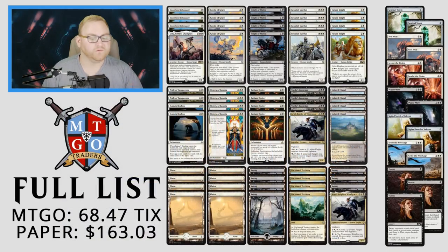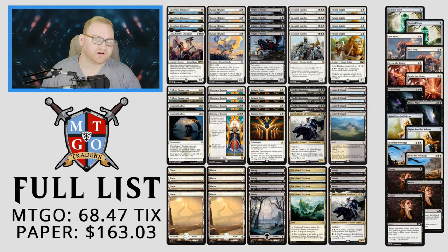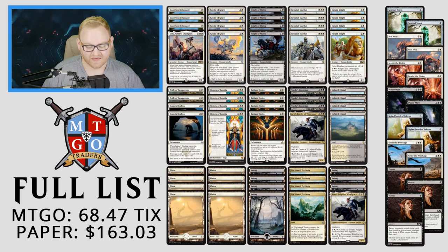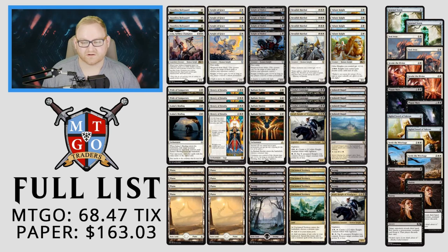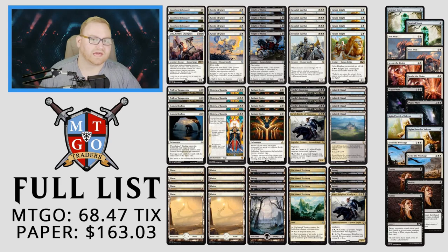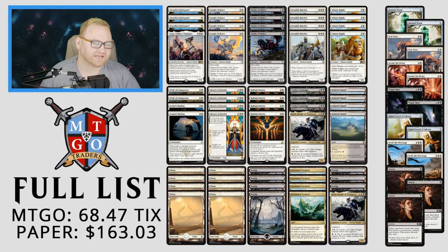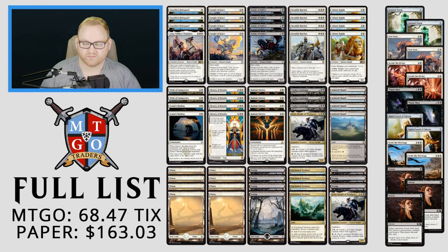If you want to build this on MTGO Traders, it's coming to about 68 tickets, which is not bad at all. In paper it's about 160 dollars. The most expensive cards are Vraska's Contempt and History of Benalia. Vraska's Contempt will likely come down in price if we get another exile-target Planeswalker card in Ravnica. History of Benalia is a card that's really meant for a deck like this and will probably stay up in price for a while. Overall, I really love this deck list.